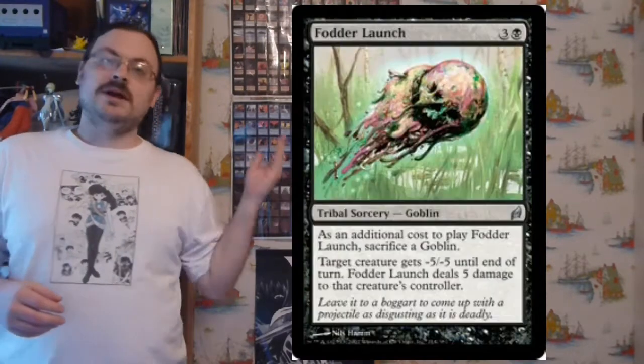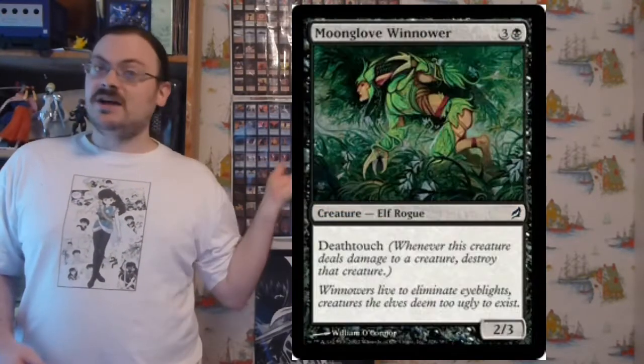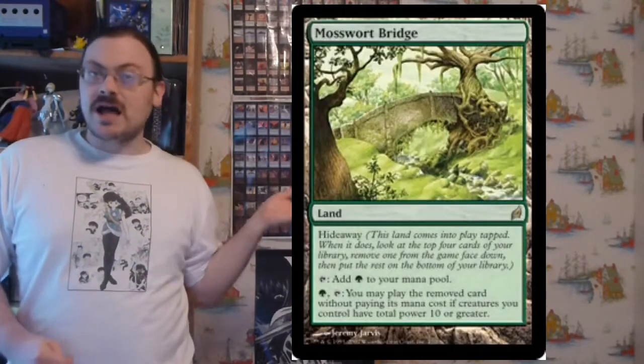It had the themes of Planeswalker and Tribal, and the keywords Champion, Changeling, Clash, Invoke, Death Touch, and of course Hideaway.